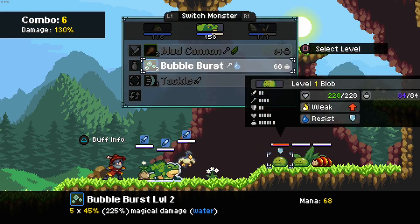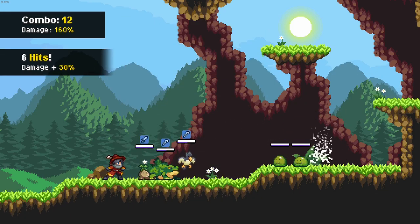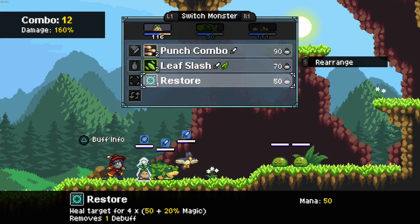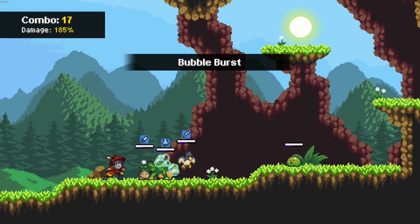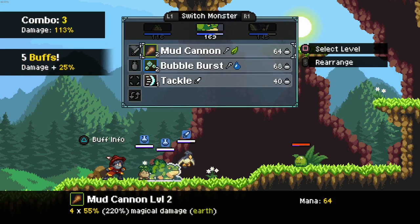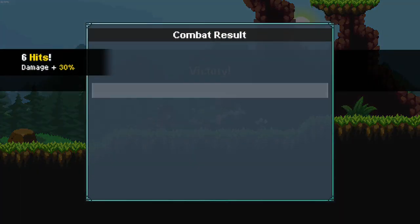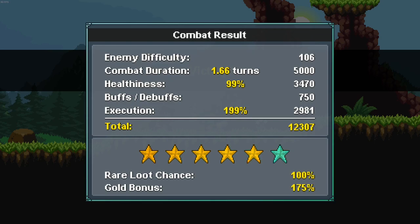So there's a type thing going on — the bubble thing will hurt that thing because he's weak to water. I've set the combat speed to two times, which is why all the animations are playing so quickly. Turn-based combat is where your monsters fight, essentially. Depending on how well you did, you get a star rating, and that affects your chances of getting rare loot and stuff, which is cool.